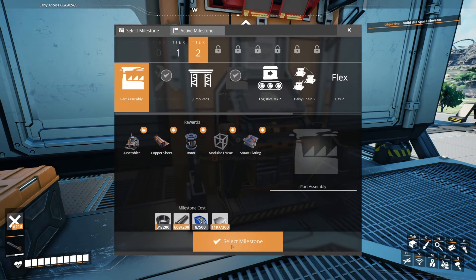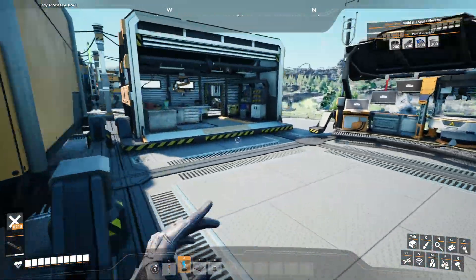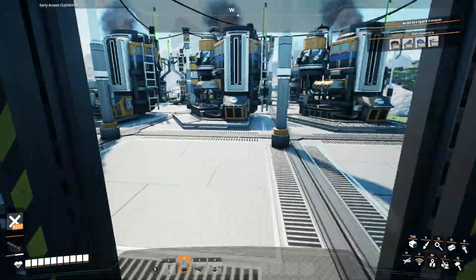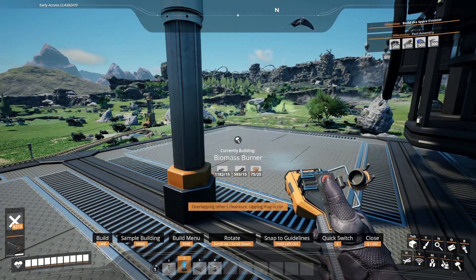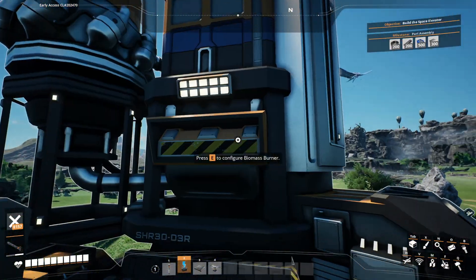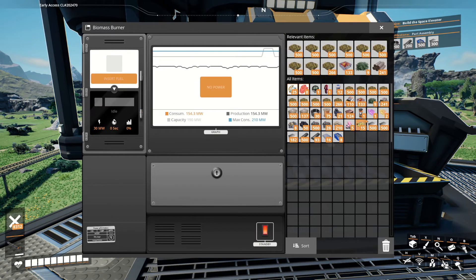We're also going to select this milestone here, because we're going to need the assemblers. We don't need them for screws because screws just come from the rods, so that's good. But we are going to need that for the reinforced iron plates. We needed another one of these generators - hopefully it can go just right there. Let's connect that sucker up there and then throw in that one piece of wood.